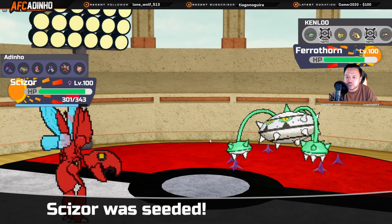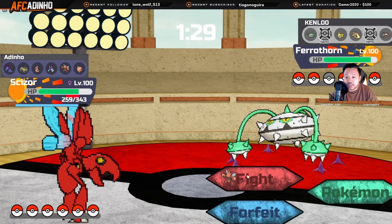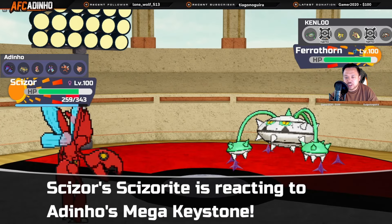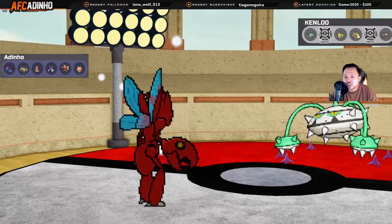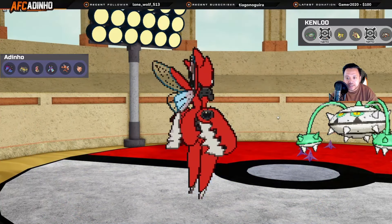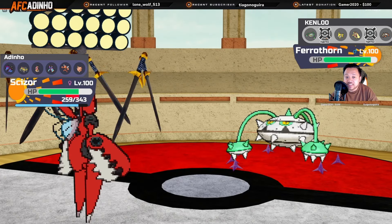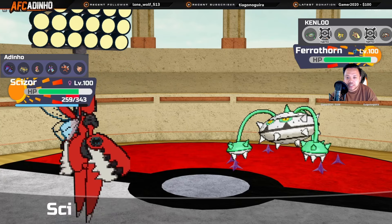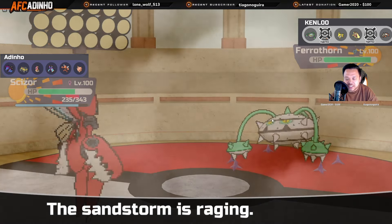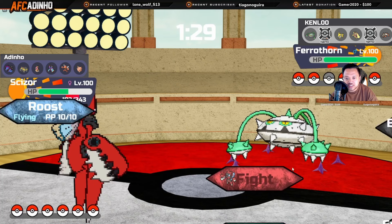He goes for Leech Seed. What I'll do is go for Swords Dance because I know he has Leech Seed on me but I don't think he wants to switch anything in on a potential U-turn or Close Combat. I mega evolve and go for Swords Dance. It looks like he's staying in versus Mega Scizor, meaning we're going to be really strong. This is why it was so important getting rid of Volcanion — now Scizor can just start setting up against him. We're running a really bulky Scizor so nothing can really one-shot us.